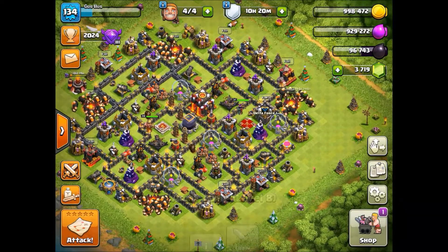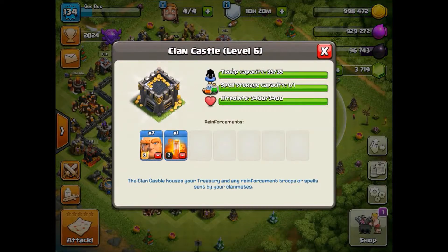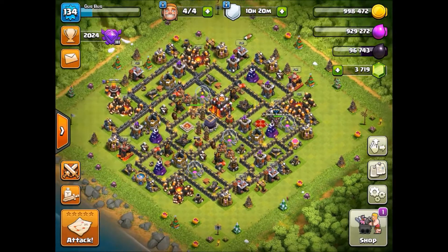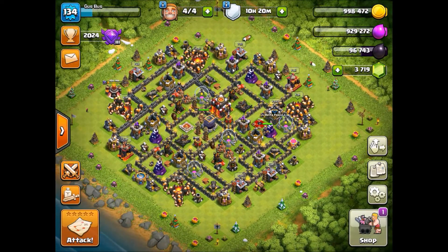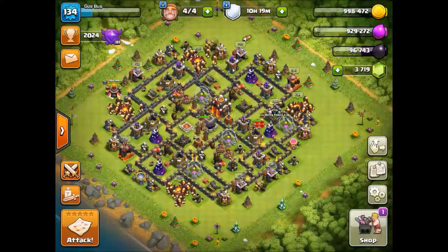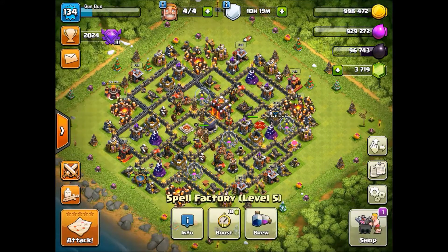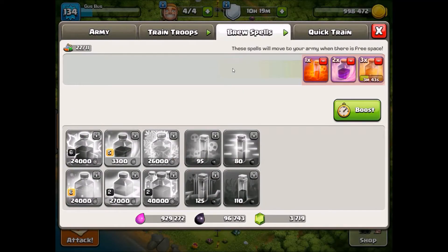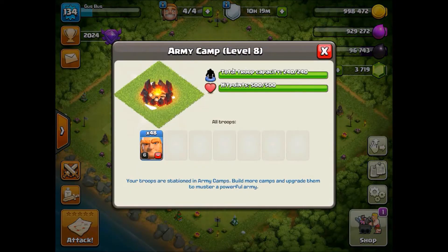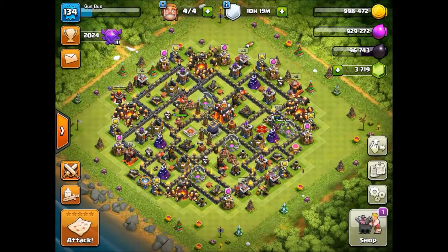Basically, as you guys can see, I have 48 giants trained right now and 7 more on my clan castle, so a total of 55. We're going to be trying 3 different troll army attacks on actual multiplayer bases. We're going to find a match and attack, seeing which troll army works the best. For spells, I'm making 3 heal, 2 rage, and a poison. First we'll try giants, then PEKKAs, and after PEKKAs, a miner troll attack.